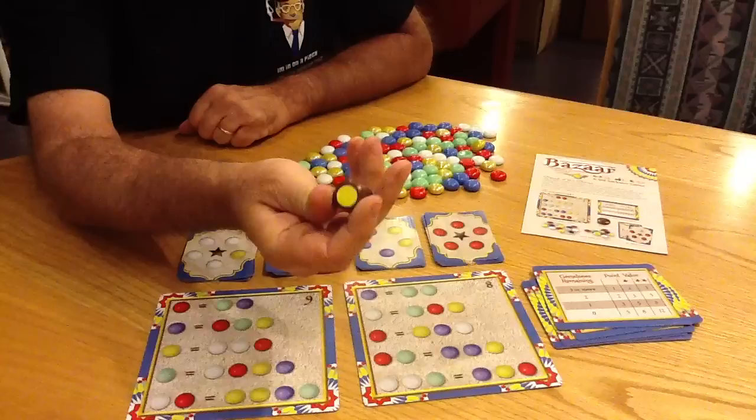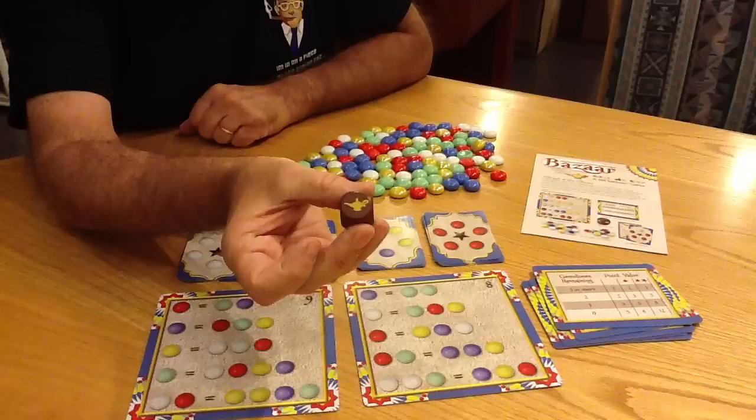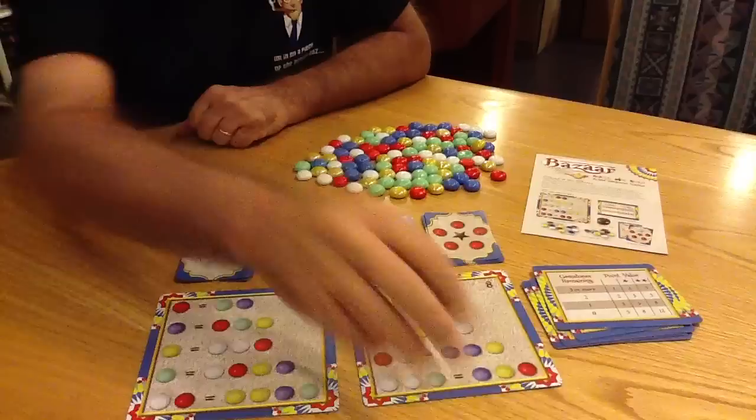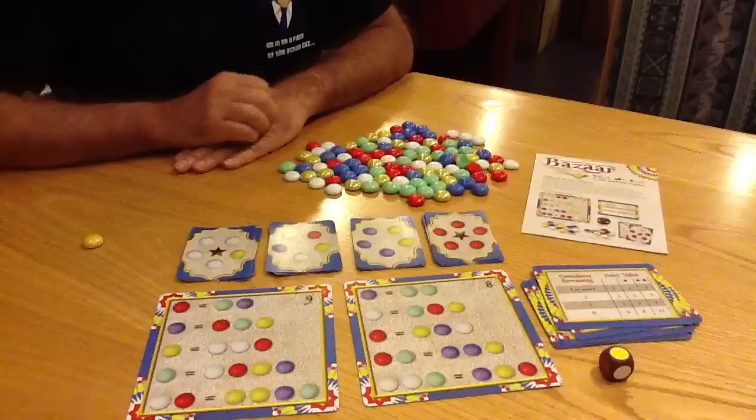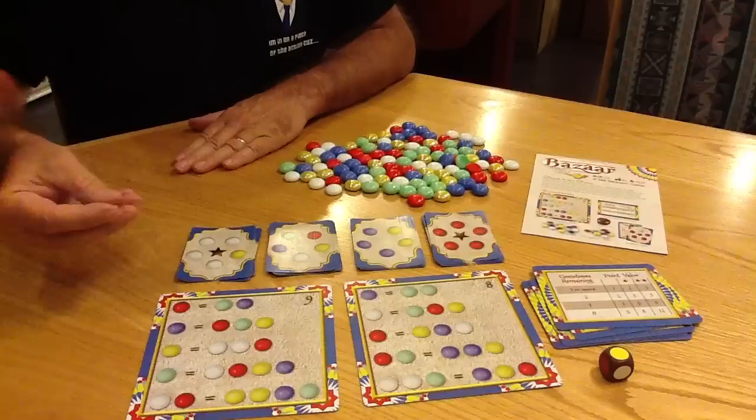The gameplay is very simple. On your first turn, you roll the die. The die has all 5 different colors represented, and one side is a magic lamp — the magic lamp lets you choose any color you want. So I'll begin the game by rolling one die, and I rolled yellow. Yellow means I pick a yellow stone from all the many stones that are here, and my object is to try and get the stones that are included on the market cards — that's how I score points.